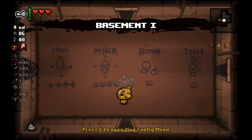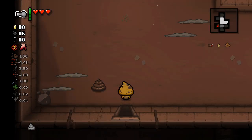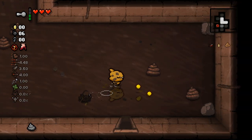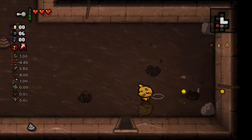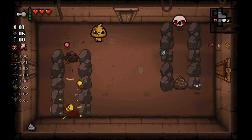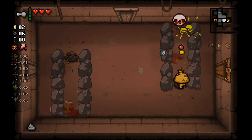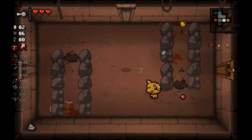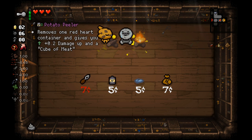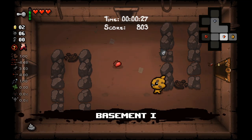This time around, we immediately get the poop transformation. We have the Flush item, which can turn an entire room of enemies into poop and also has some fun effects on a very specific subset of bosses. There are no item rooms in this challenge, I do believe. But it is one of those transformations that you don't see very frequently because it requires three poop-related items. I'm not exactly sure what the transformation even does, but there probably are some good effects.